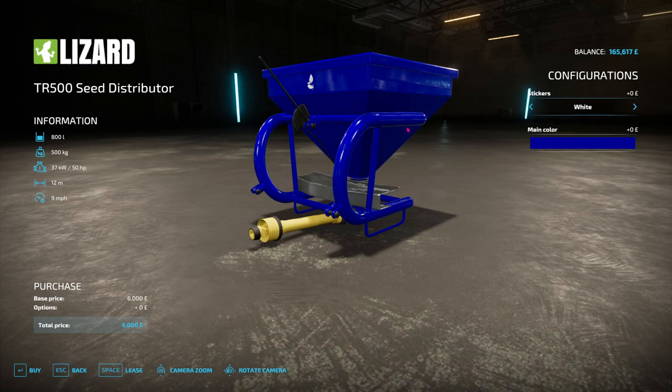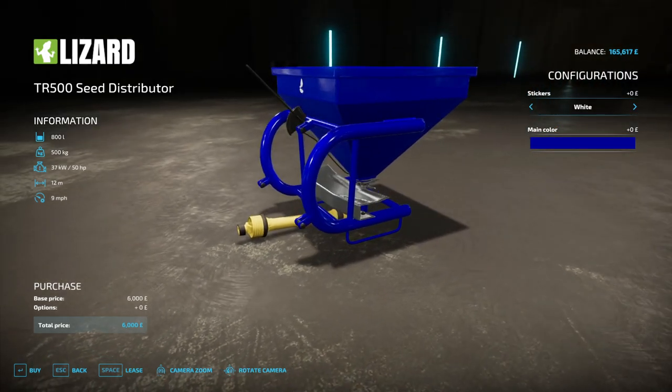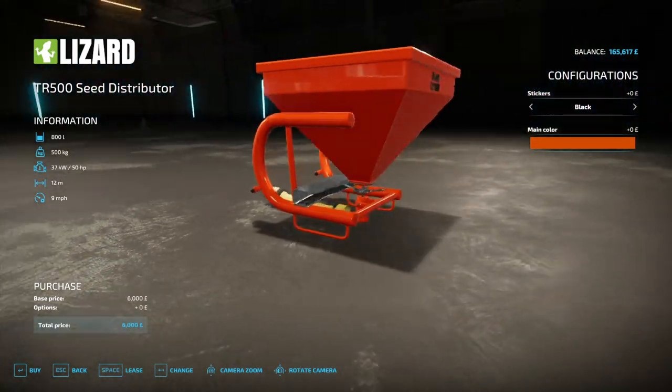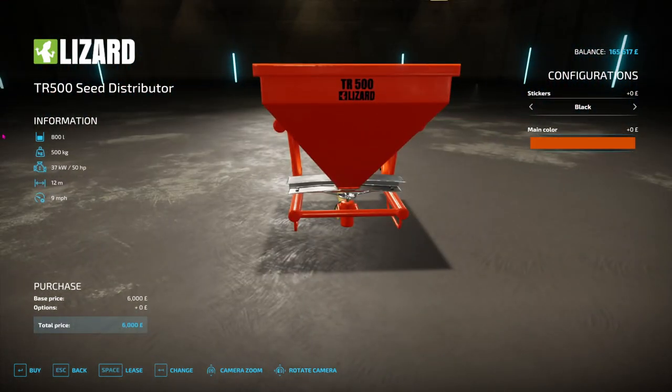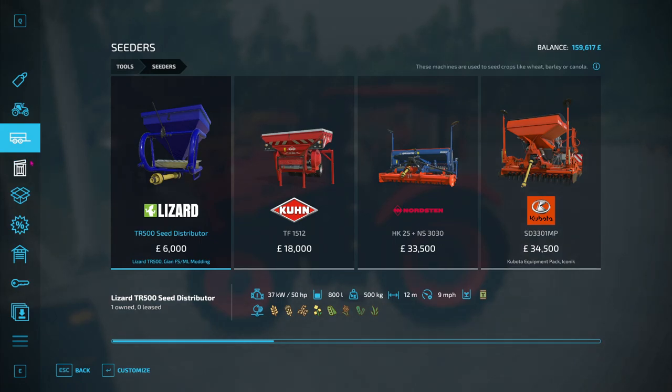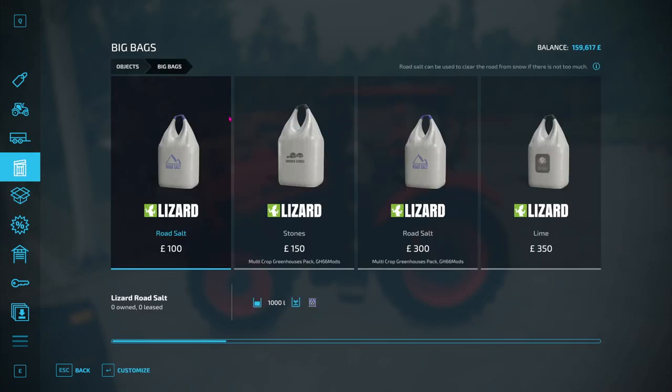I need to change the stickers to black and then orange for the main color. Awesome, this is actually kind of nice. It's got a working width of 12 meters, so this will be fantastic. Let's go and get some seeds then.